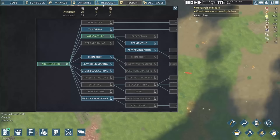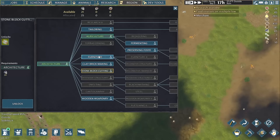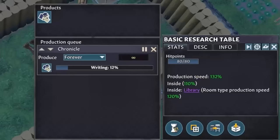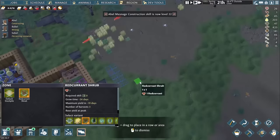Speaking of long-term goals, there's a lot of technologies I want but just can't use yet — tailoring so the villagers aren't naked, fermenting to start crafting booze, preservation to let us build shelves for the cellar. In the end, I go with furniture so that I can put wall bookshelves in this enclosed room. They store chronicles so we don't have to store them on the floor, and mark an enclosed space as an official library, which will boost how quickly Babel produces new books going forward.